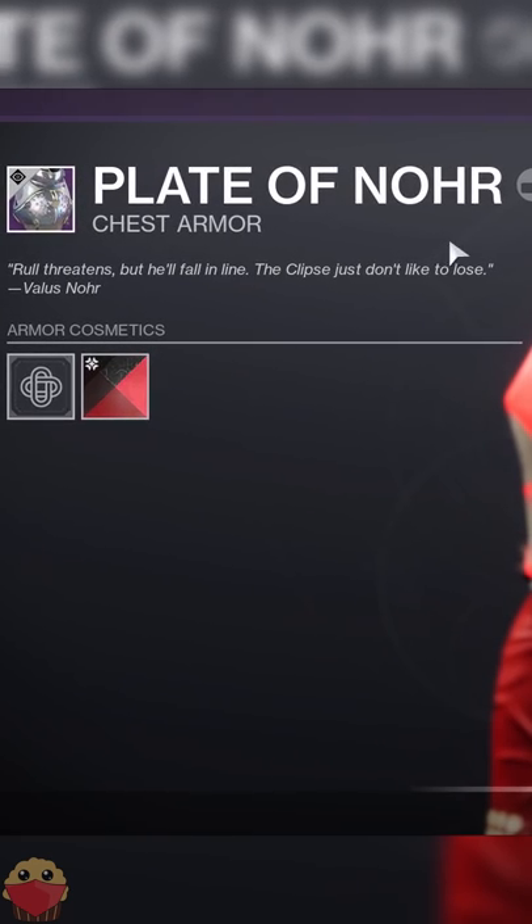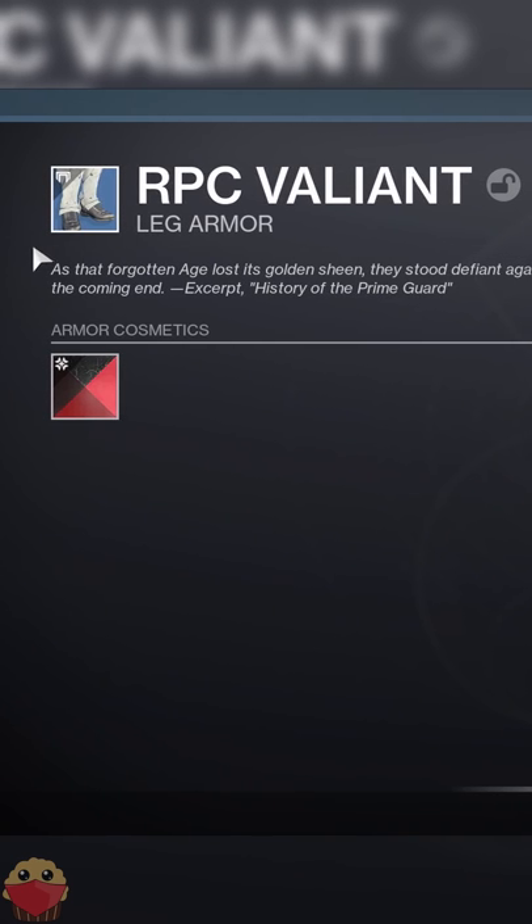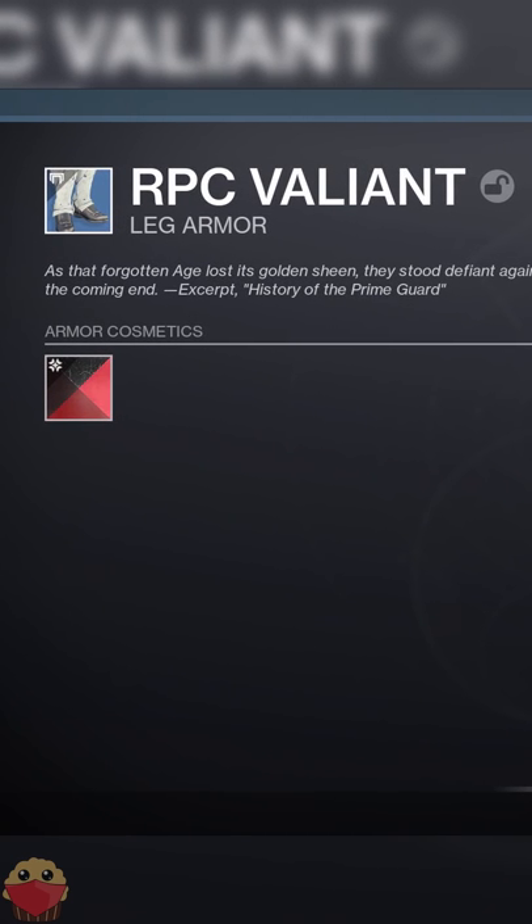Then slap on the Plate of Noor and also the Crimson Valor Shader. Then grab the good old RPC Valiant and also...